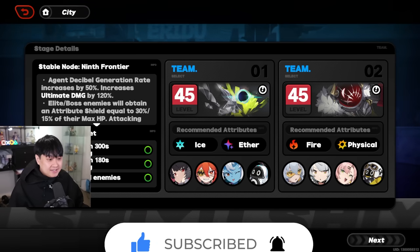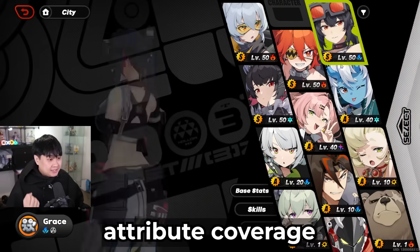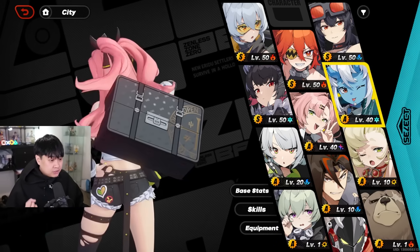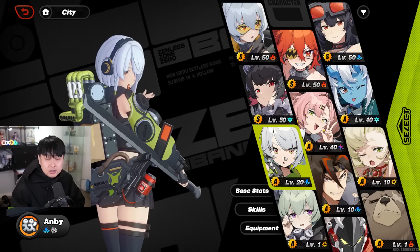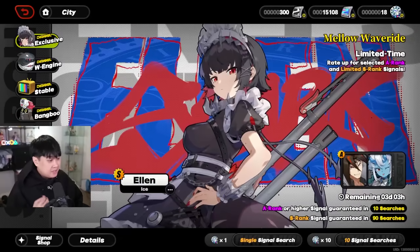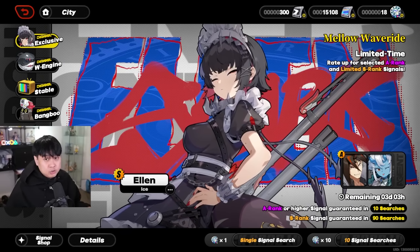So then what should you farm for? For me I'm looking at building a third team — Grace, Piper, my supports Nicole and Sokaku, and I need to juice my Ambi up. There are lots of characters that need a little bit of love. Personally, Zhuyuan is coming in about three days, so I will pre-farm when the timer gets to about two days.